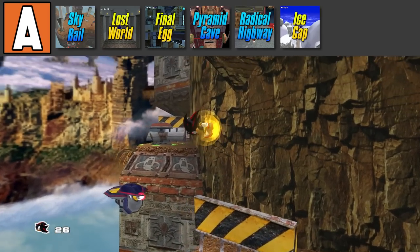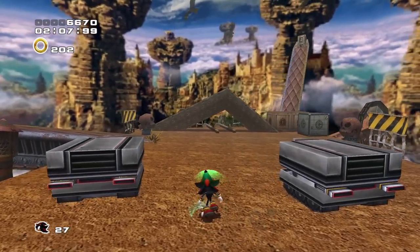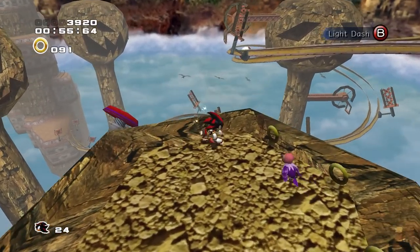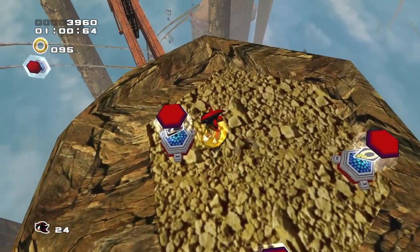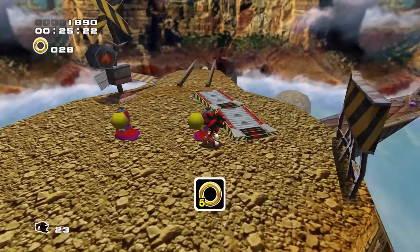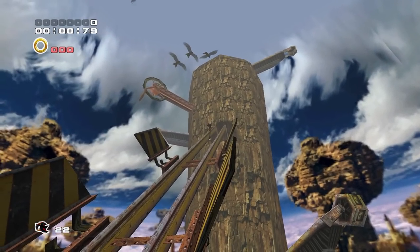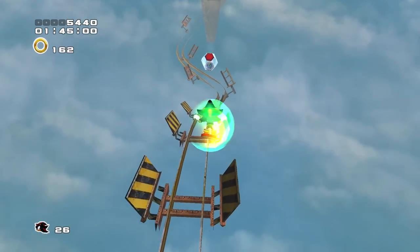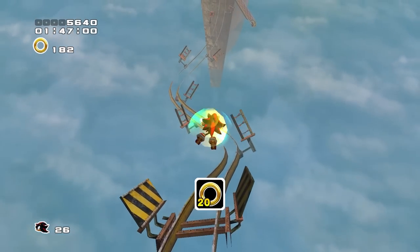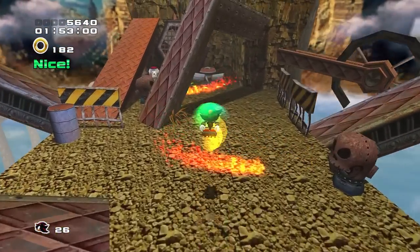Next, we have Sky Rail from Sonic Adventure 2. This is the final Shadow stage on this tier list, and this one is a banger. Sky Rail has so much exploration, there's so many hidden goodies around the stage, and I actually feel inclined to explore the level more. The only issue is that while the rail grinding is great, it does bug out sometimes when you're trying to switch rails, and when that happens, it sucks. But when it does work, rail grinding is a ton of fun — honestly some of the most fun rail grinding in the series. The rail momentum and crouch mechanics never really returned after this game, and it's kind of a shame. Overall, great level.